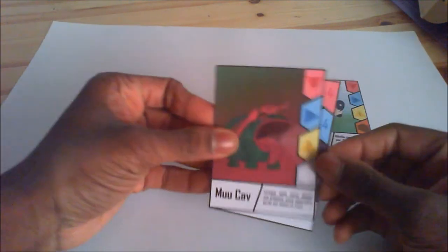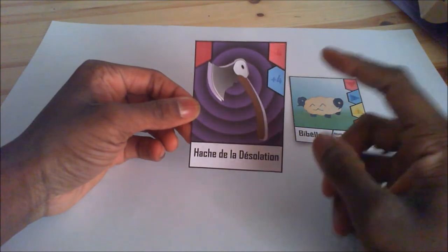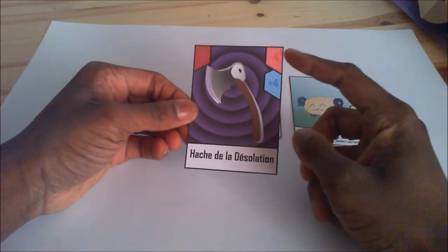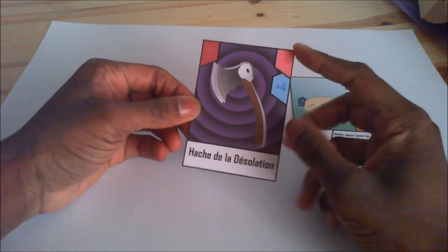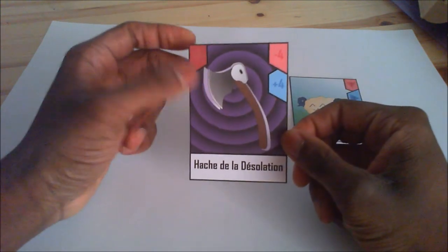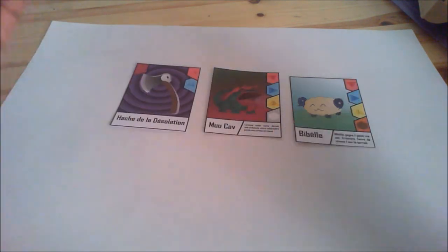And the final card is the Axe of Despair, a really strong equipment card which gives your creature plus 4 in attack, but reduces its life by 4. I think it turned out pretty good and I like the halo behind the axe.